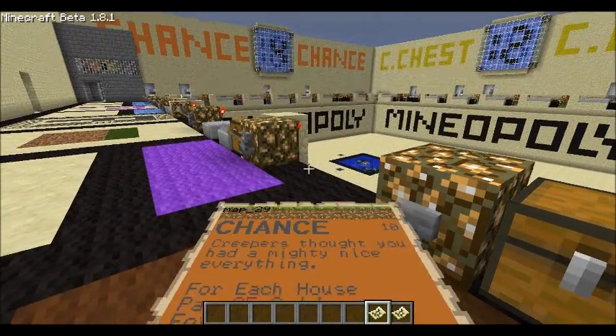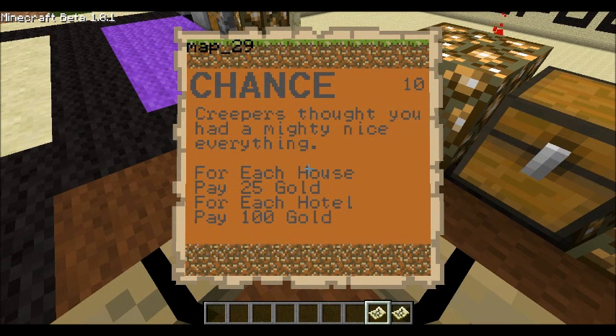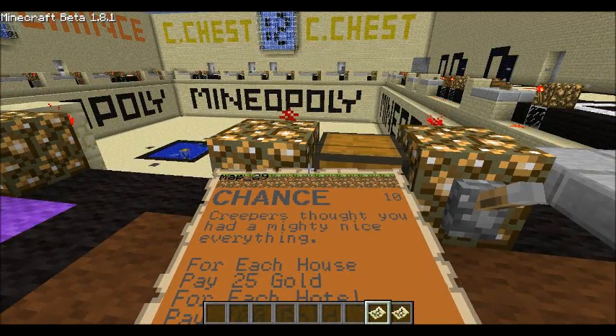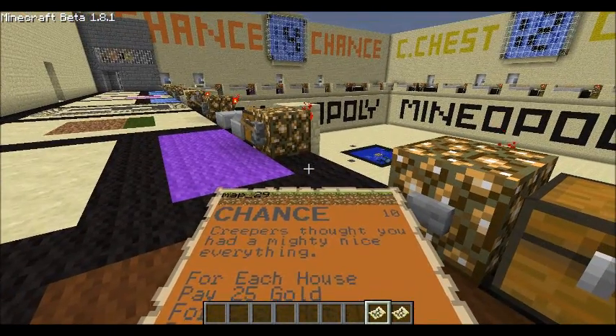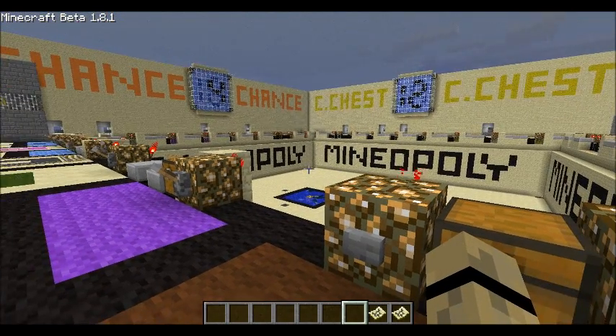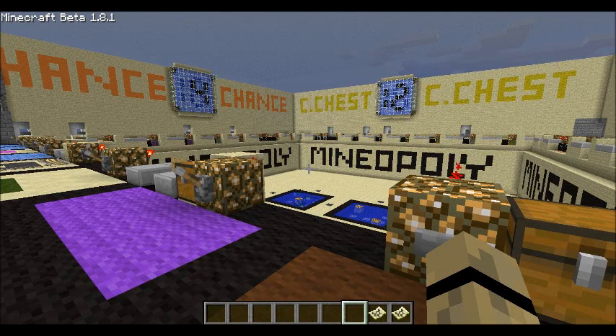In addition, here is an example of a chest card: 'Creepers thought you had a mighty nice everything.' And I have these in each and every chest. So, I think from there I can show you and talk a little bit about how the machines work.